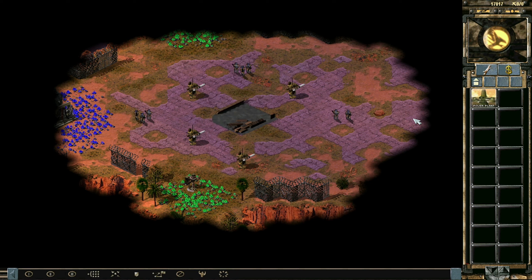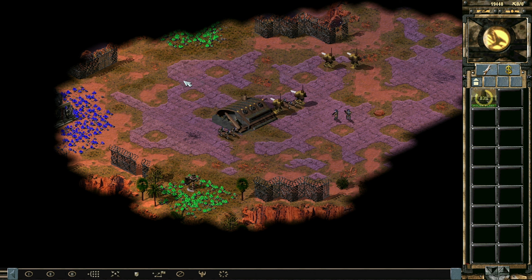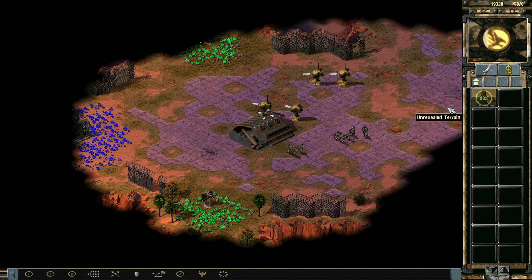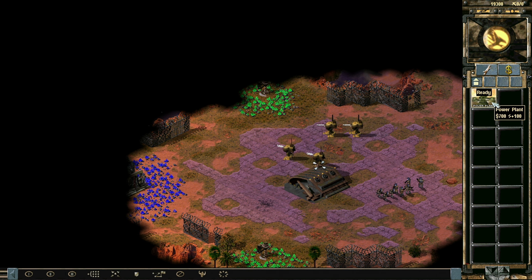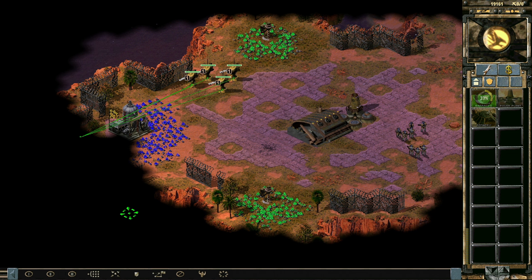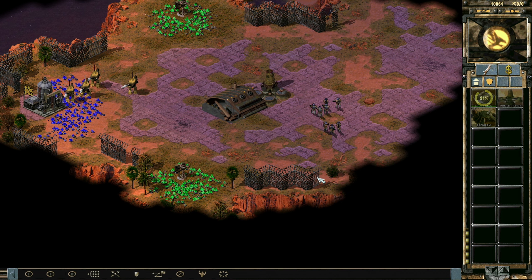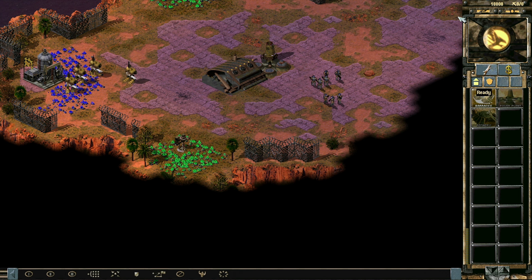Hello everyone, welcome back to CNC Reloaded and welcome to another free-for-all. This time there's eight parties on the map and they're all random. I'm playing with GDI here. Let's go with the other tech tree option this time and see where this leads us. We are a little bit wedged in here.